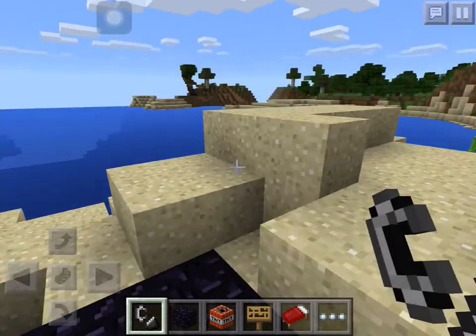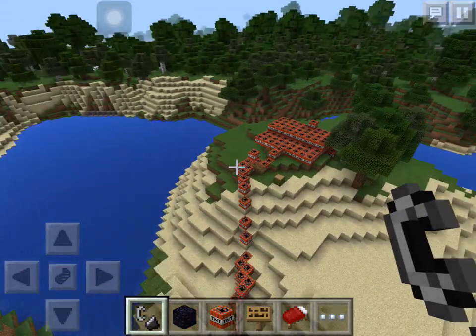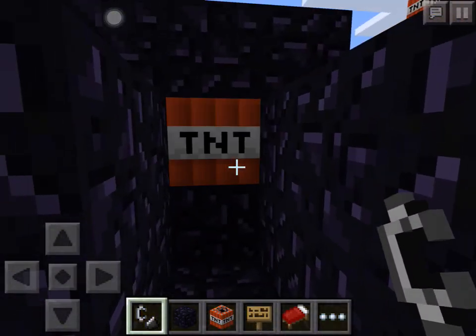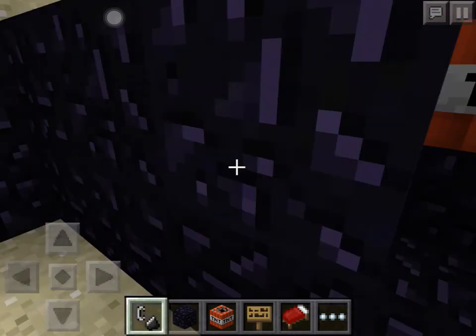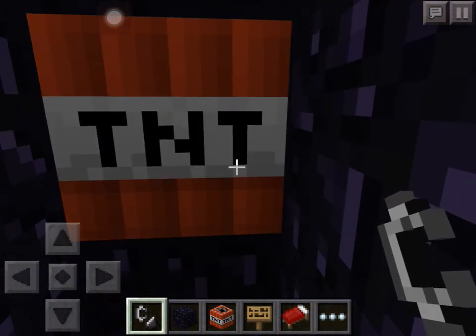On this island — not island, just like this part of an island or something. What we're gonna do now is just ignite it and see how big we can get an explosion. We're gonna start in five, four, three, two, one, zero.